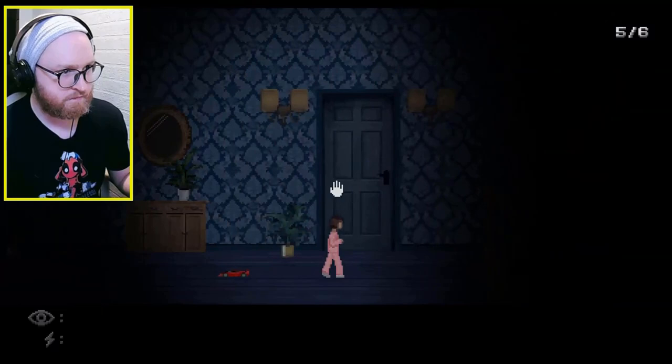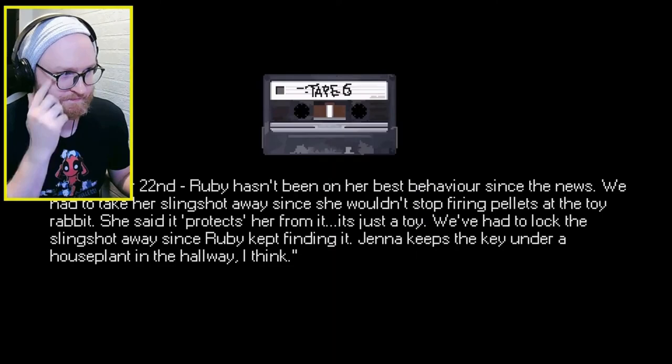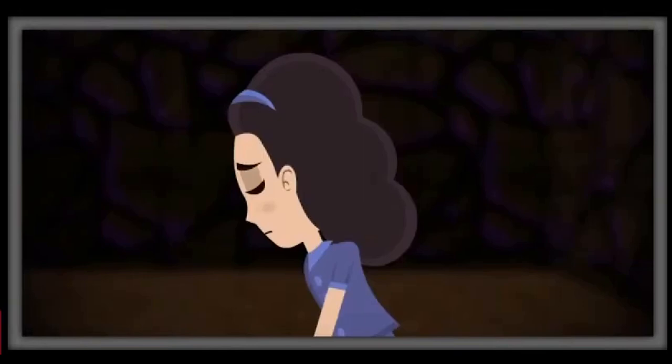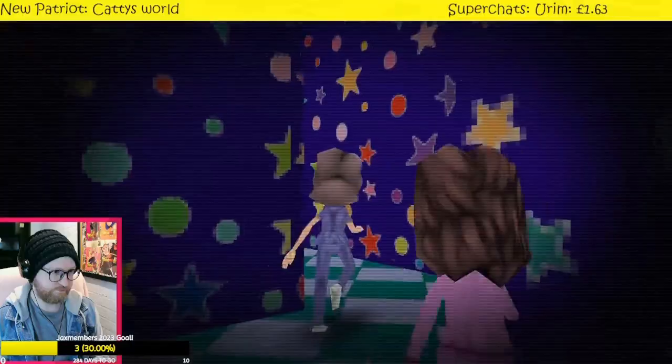The Entity made sure that after getting revenge on Esther, the rest of her family would also suffer the same fate, and so went after and murdered her daughter Jenna and son-in-law David. As well as going after Ruby herself — the events of Mr. Hop's Playhouse 1. But after the house burnt down the Entity would not stop and instructed Mr. Hop's to bring Ruby to the underworld. The only thing the Entity did not count on was that Ruby would free Esther from her chains there.